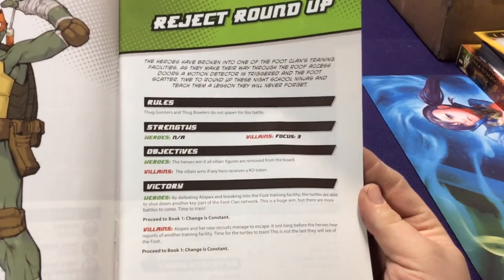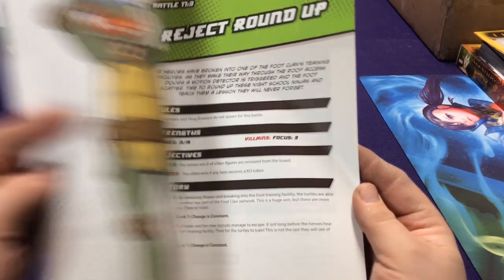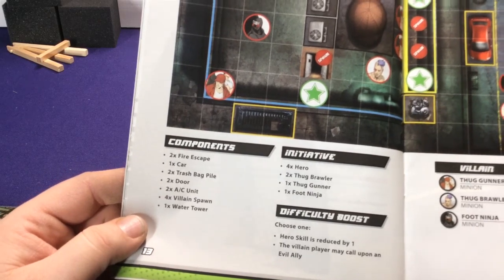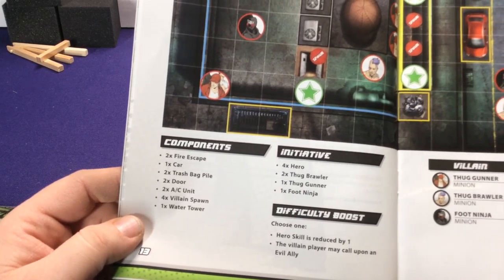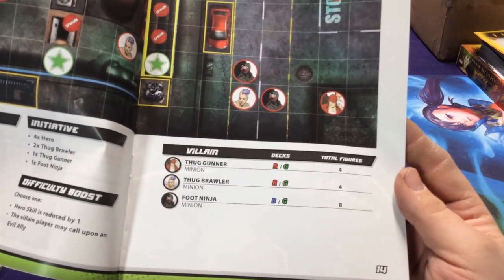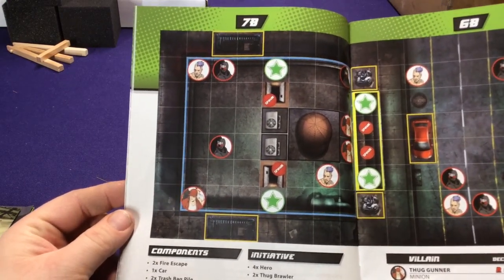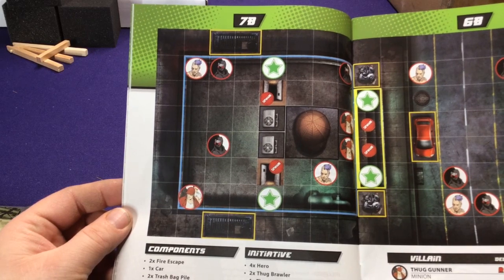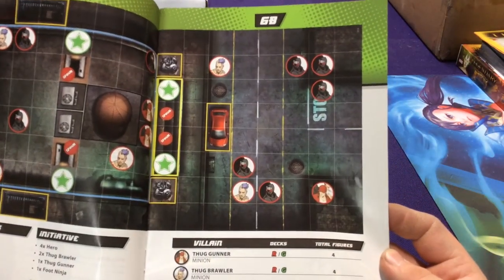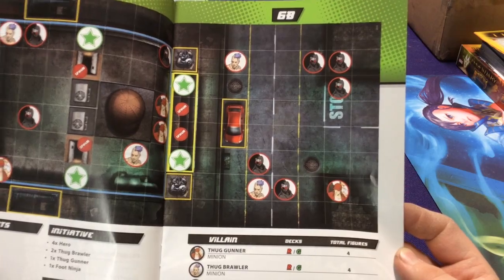We have 'Reject Roundup,' and then proceed to book one Change is Constant. After you play the tutorial you get familiar with grindable terrain, blocking terrain, spawn points, and all that. Then we move to some elevation work with 7B — leaving the sewers and going up top — where guys spawn out of doors. Then 6B shows the streets. That's our tutorial.